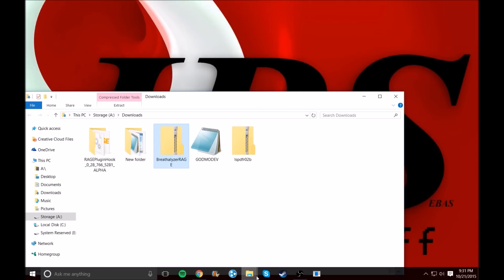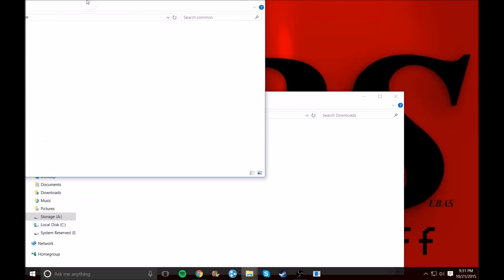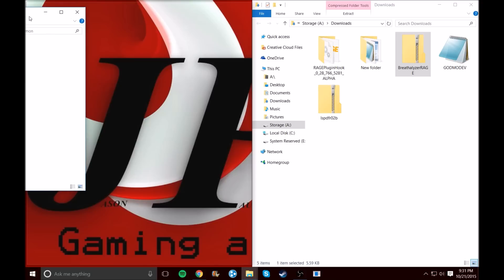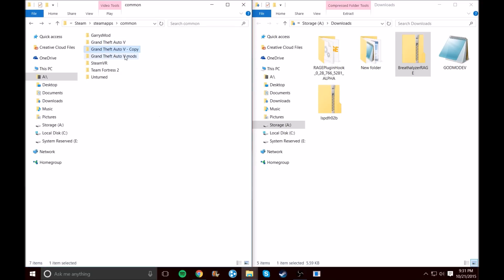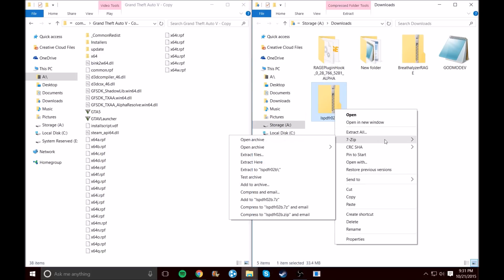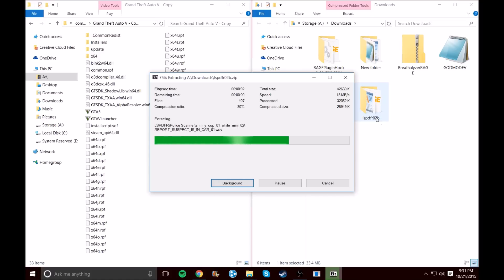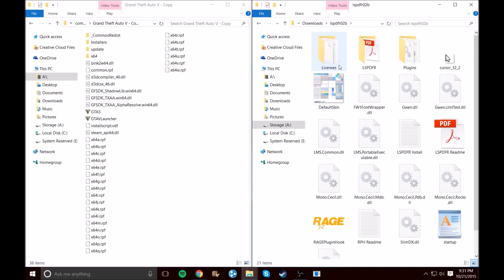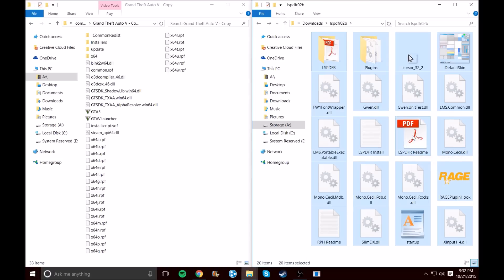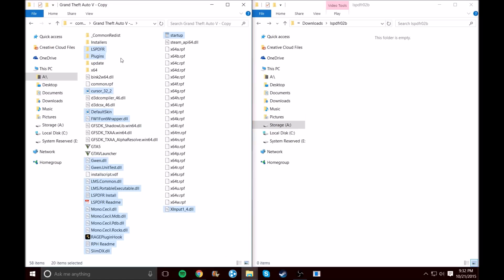Alright, now that we've got everything downloaded, let's open up our Grand Theft Auto files side by side. Open up the GTA files and extract the LSPDFR zip to get an uncompressed folder. Go ahead and delete the license files — everything else you need. You can delete the readme too, but they're there for a reason. Highlight all with Control+A and just drop them all into your GTA folder. Now you have a full working LSPDFR install.